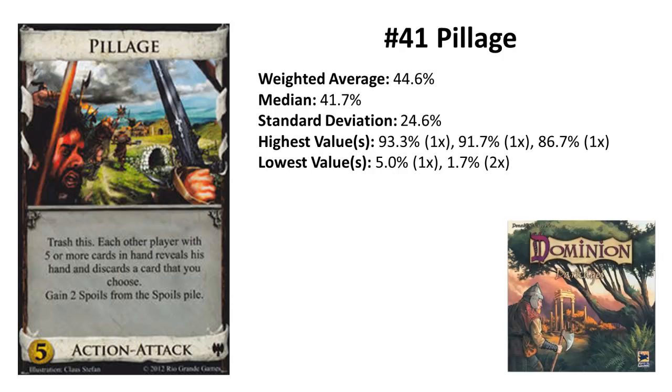Rank 41: Pillage from Dark Ages. Pillage is the next Dark Ages card and has the highest deviation in this whole list. On one side it has 7 votes above 70%, on the other side 7 votes below 20%. It's over 4 percentage points better than Council Room and would be one rank higher in the unweighted list.